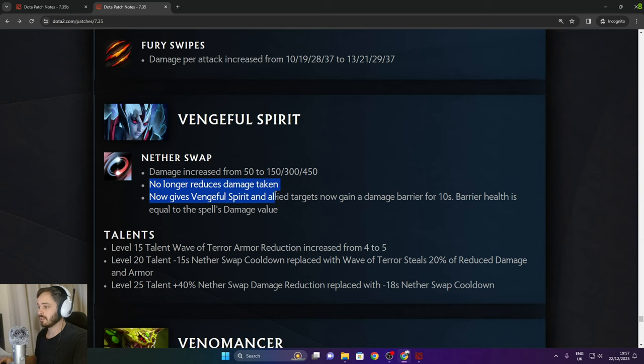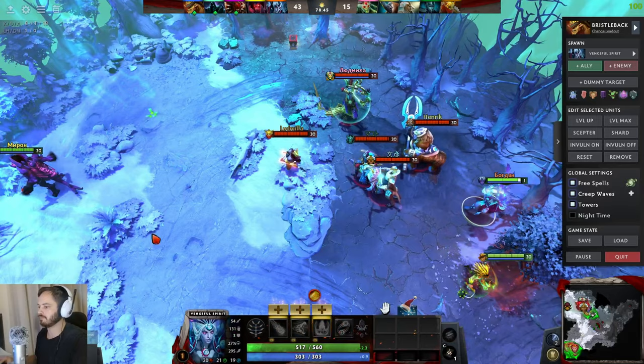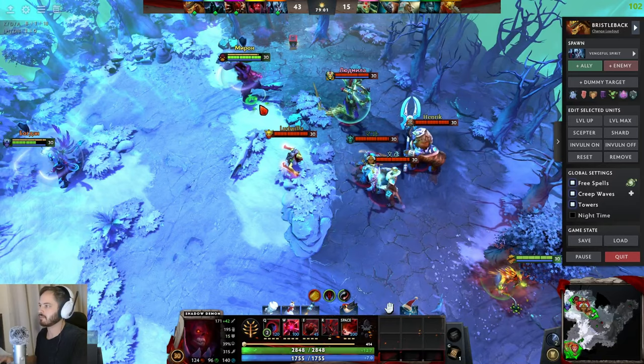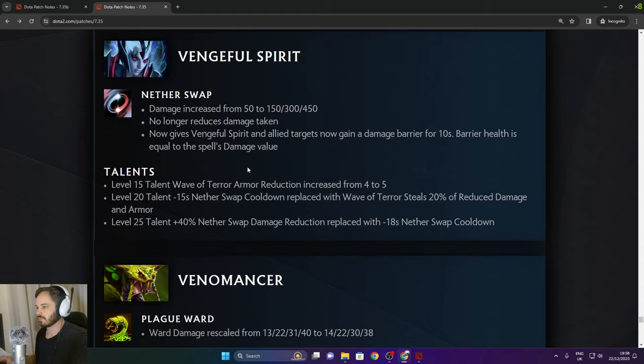Vengeful Spirit: Nether Swap now gives the target a damage barrier for 10 seconds equal to the spell's damage value. With Solar Crest combined with the swap, the target gets a 4,850 damage shield. Level 15 talent Wave of Terror armor reduction increased from 4 to 5.